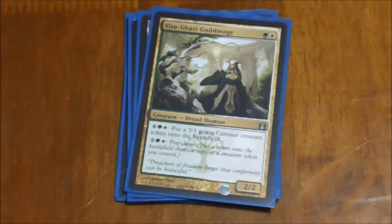Next we have the Vitu-Ghazi Guildmage — another one that's not spectacular. Two mana for a 2/2 isn't bad, but the abilities are a little pricey. For four, a green and a white, you can put a 3/3 centaur on the battlefield — very overcosted unless you have the doublers in play. The second ability is a little more useful: two mana, a green and a white, to populate — lets you choose any of your tokens that you have in play and put out a copy of them. Really nice with some of those X/X elemental creatures or the X/X minion creatures from our artifacts, or even the 8/8 you get from one of our lands.